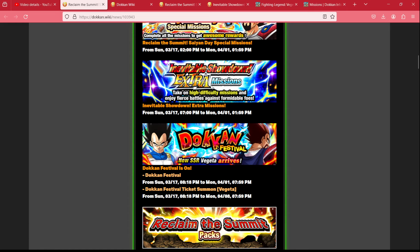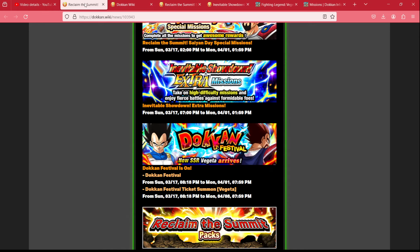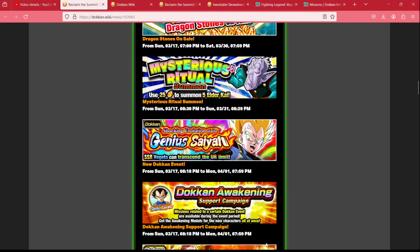We have the Inevitable Showdown extra missions — these are the missions for completing the Androids 19 and Gero special missions. There are only three dragon stones available here, but that's three more than you had before. The missions are challenging and fun and provide some much-needed variety on both Global and JP.